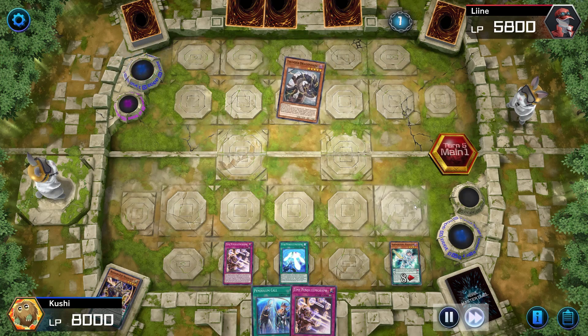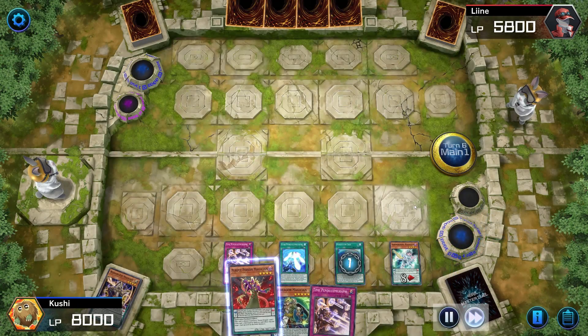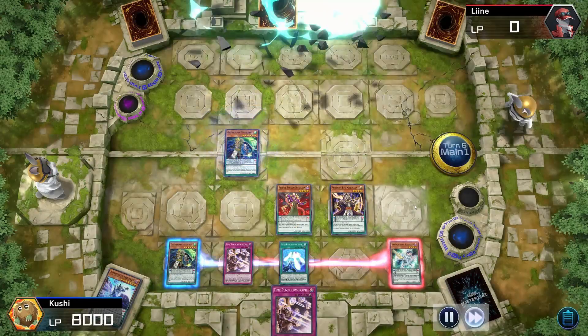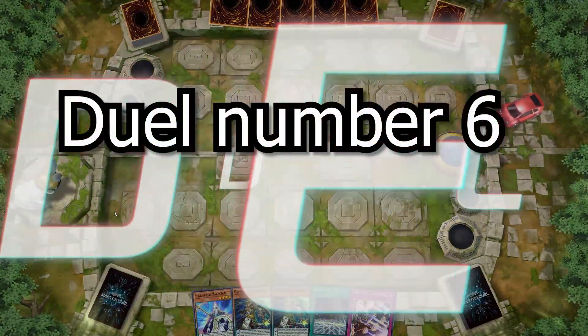I chain Ash Blossom to that card to stop him adding a Thunder Dragon. He activates the Thunder Dragon effect and ends his turn. I draw a really powerful Pendulum Call which lets me set up my scales easily. Oaf Dragon adds back a card, pendulum summon three — all really powerful cards. He gave up because that's enough to kill him.